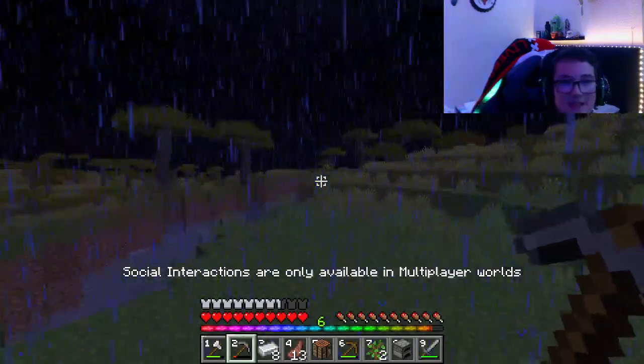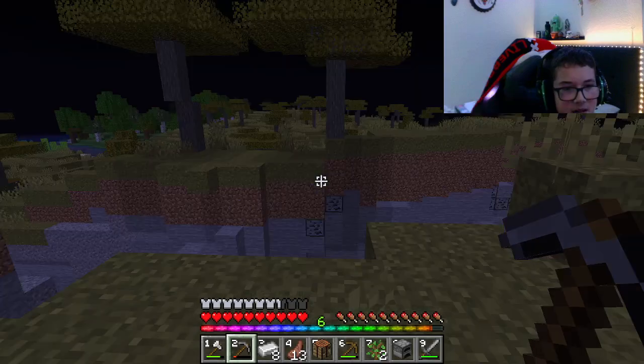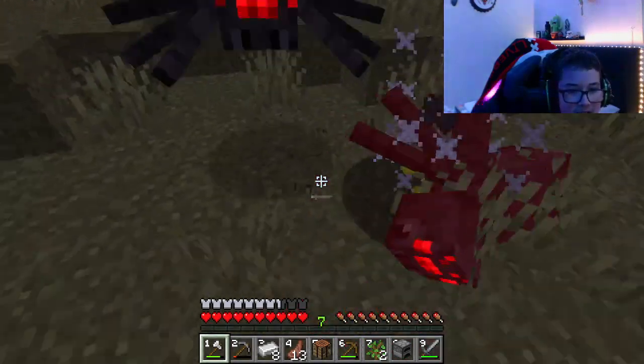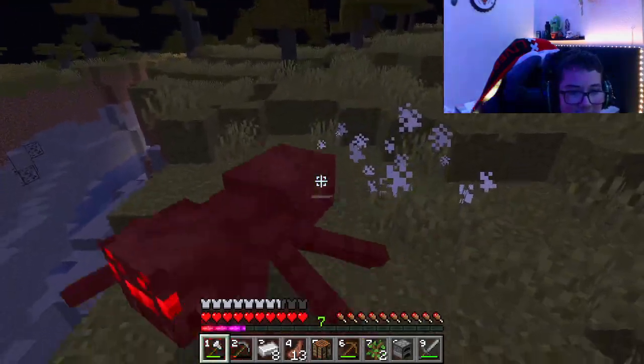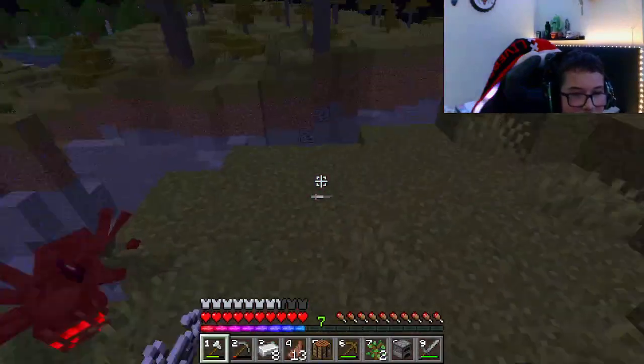We're now beginning to enter a new biome and the rain still hasn't passed. As I said, the new biome — it is not raining — so we're going to go in here and get some coal from the ravine, then get back out and carry on looking for where to live.